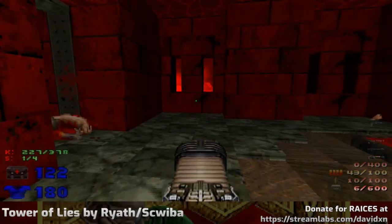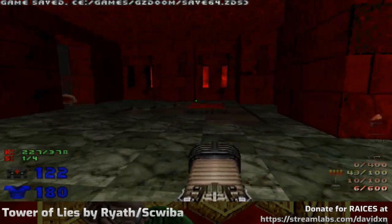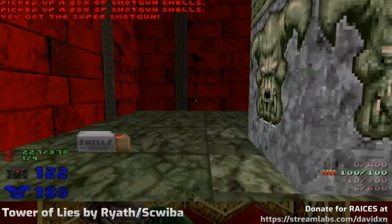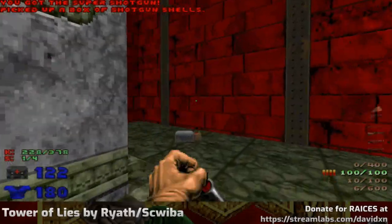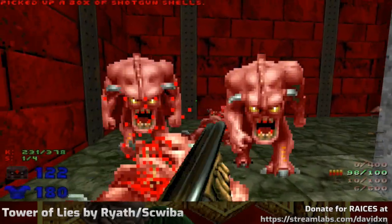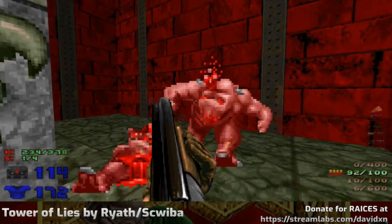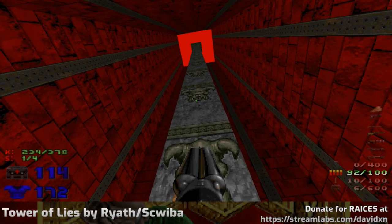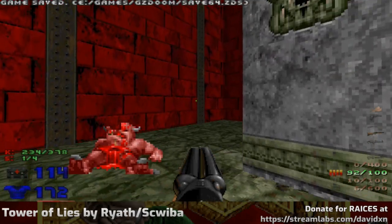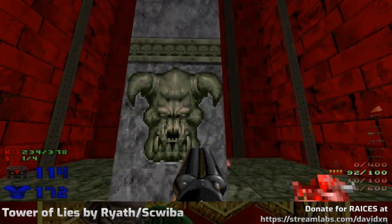Either I'm incredibly lucky or I am actually getting better at timing my arch-vile avoidance. This is like that room from Quake where you're on a descending lift and different things teleport in — there's a fiend, and then another fiend, and then a shambler, and then another fiend which, if you're lucky, just telefragged the shambler so you can laugh at them.